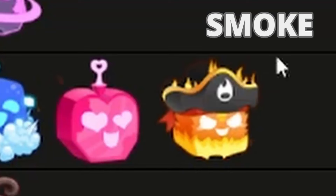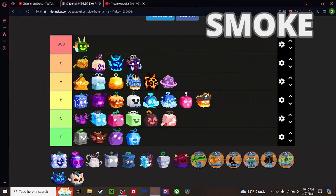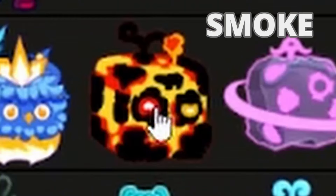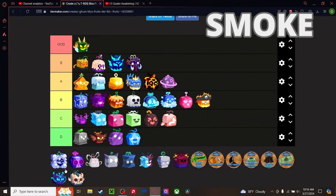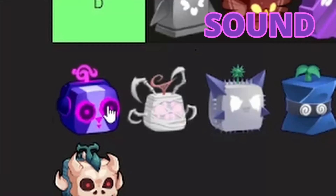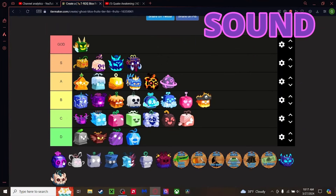Smoke fruit — we have Flame awakening, Ice awakening, Magma awakening, Light awakening — but where is the Smoke fruit awakening? There is none. And altogether this fruit sucks. It's probably better than Pain, and maybe better than Bomb too — but come on, Smoke going C Tier.